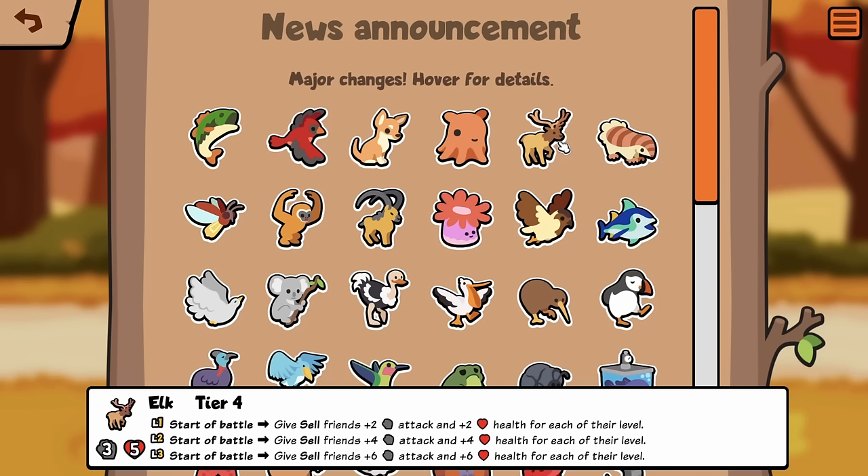Elk, Tier 4: Start a Battle, give Cell Friends plus 2 attack, plus 2 health for each of their level. So there seems to be a lot of Cell synergy. This isn't in Star Pack though — this is a custom pack only.